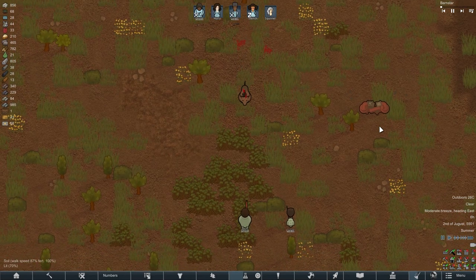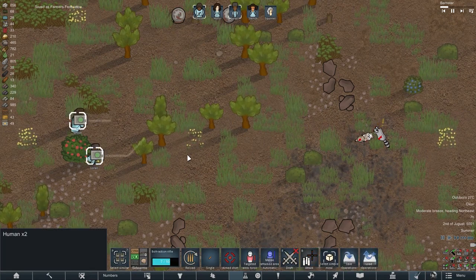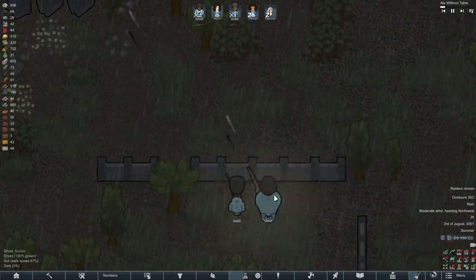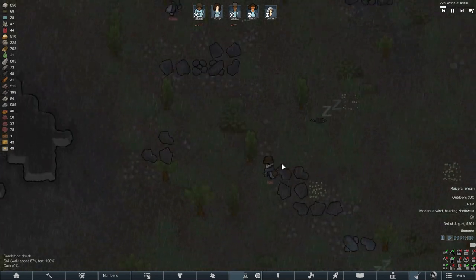By the way, predators appeared on the map again, which we, as last time, decided to destroy before they became a significant problem. I also continued the construction of the wall. We were again attacked by raiders, this time there were only two of them and they again posed no threat to us at all.